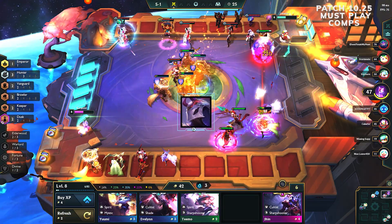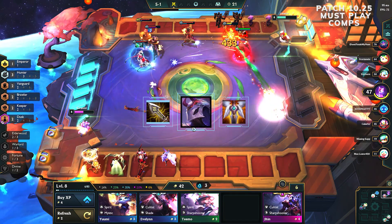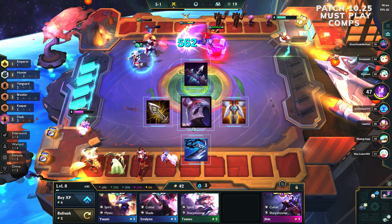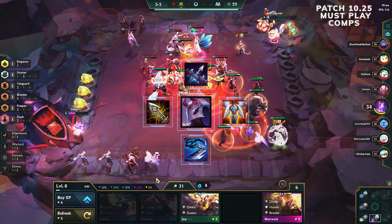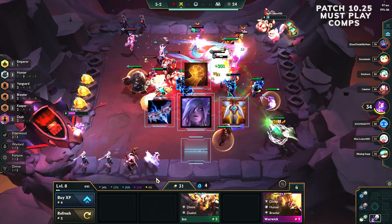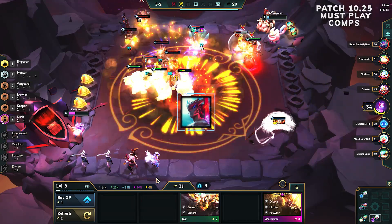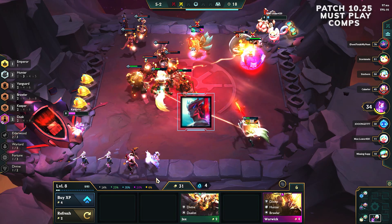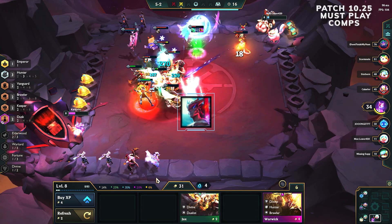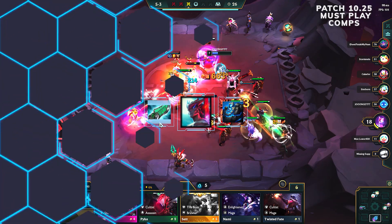Jinx, as usual, wants her BF item triplets: GA, Infinity Edge, and Last Whisper, with Giant Slayer swapped in if you get too many swords and not enough gloves. Riven likes GA, Ionic Spark, and a third item such as Hand of Justice, Bramble, or Dragon's Claw. However, with Yona arriving, Riven can take a backseat for items — Ionic is still very good on her, but it's better to prioritize Blue Buff, Gunblade, and GA for Yona.